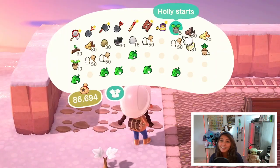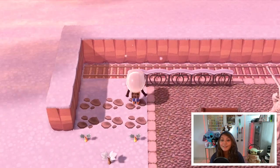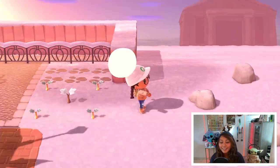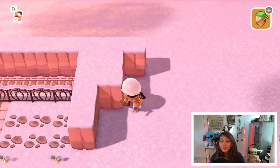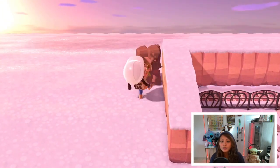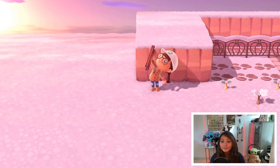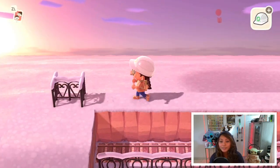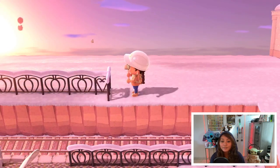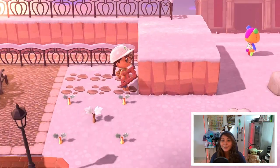I actually like how the sunset looks in the game. For the platform, just so that no one falls into the train tracks, I used the spooky fencing to block off that part. Since I was planning on putting an incline on either side, I needed to add more cliff space, and then I went ahead and added more fencing to the top. Have you guys ever noticed that for the spooky fencing, when you have like half of it, it turns into a heart? I thought that was so cute.